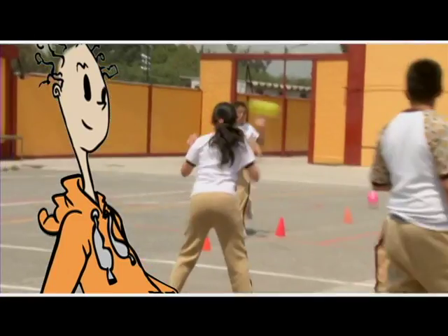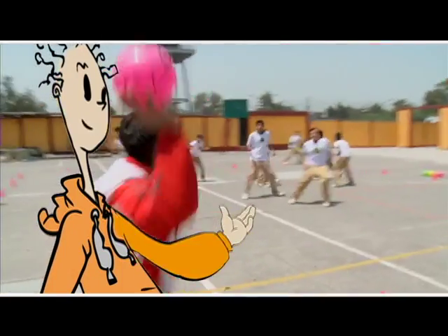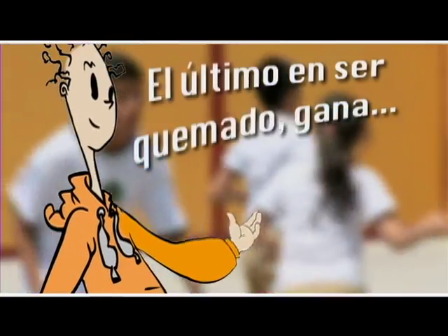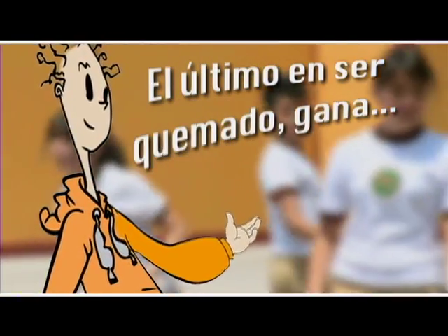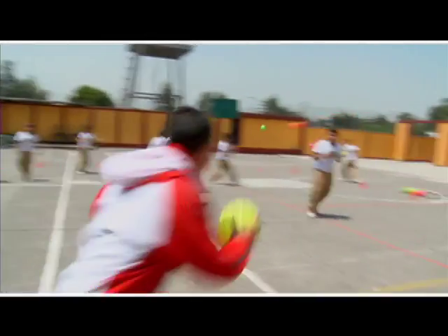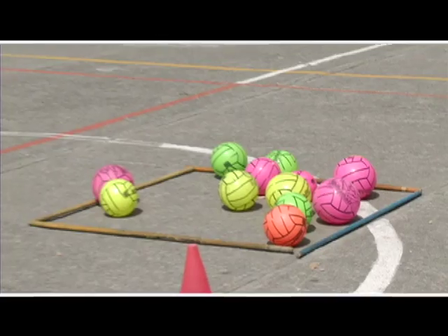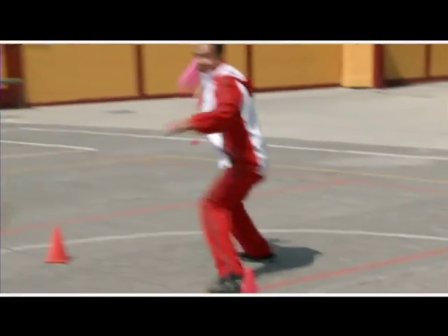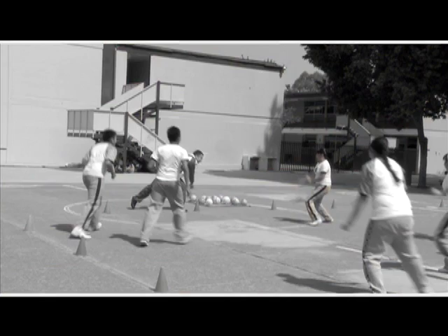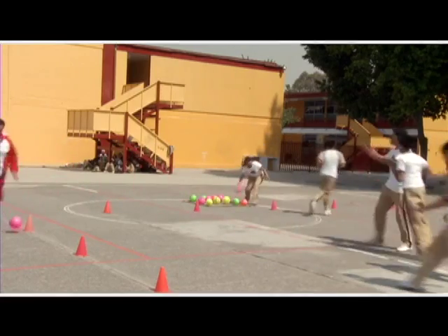Para ver cómo se modifican estas frecuencias a través de la actividad física constante, veamos el encuentro de "El último en ser quemado gana". El profesor se encuentra en la periferia del cuadrado, observando a quién puede tocar con la pelota. Hace una finta y sorprende a Rosita al mandar la pelota hacia ella y la quema. Ella sale del cuadrado, toma una pelota y ayuda al profesor a quemar a los demás.